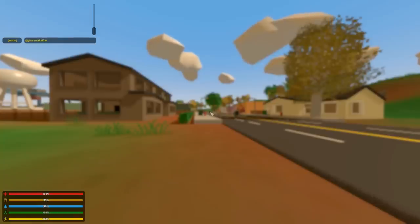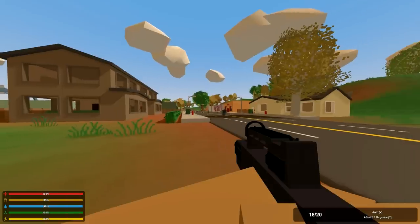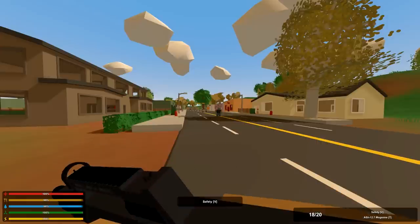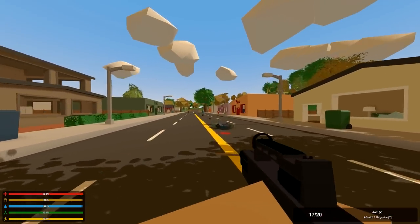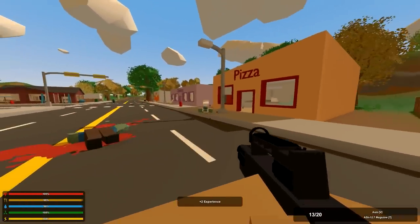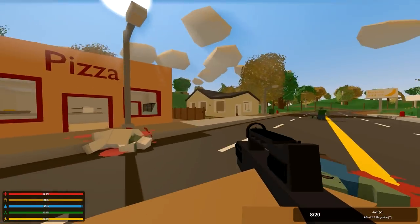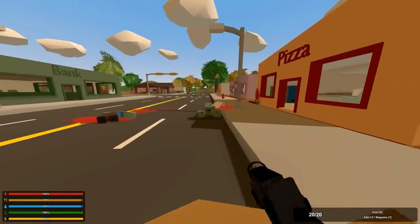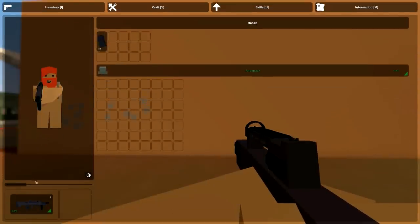So we're going to take a look at the ASH 12.7 — it has a grip, a mag, and a suppressor. Let's go ahead and spawn another one in here. It's got auto and semi modes. Like I said in the last video, I don't know how balanced these guns are or if they're just one-shotting things. It's pretty easy to control on the run, fairly accurate, though you go through ammo pretty quickly.